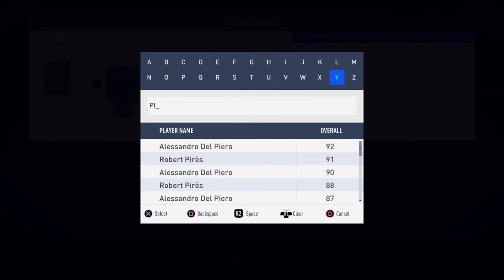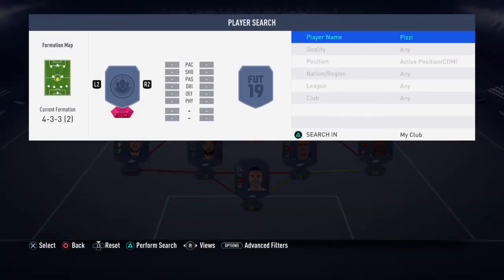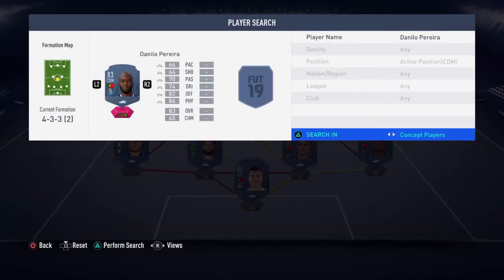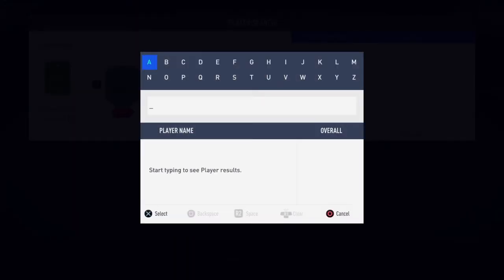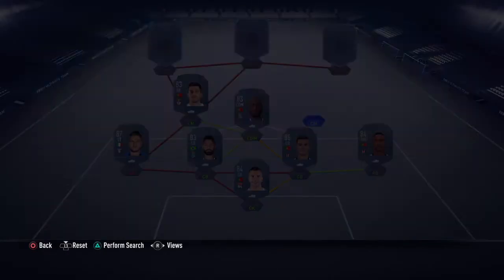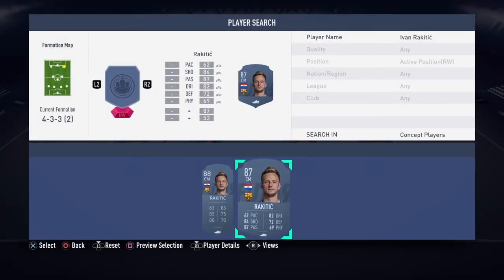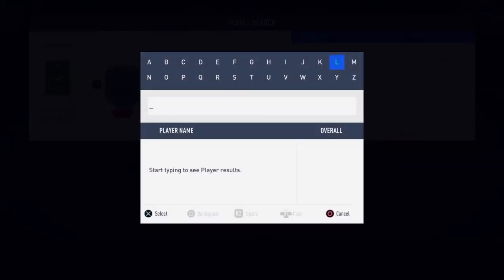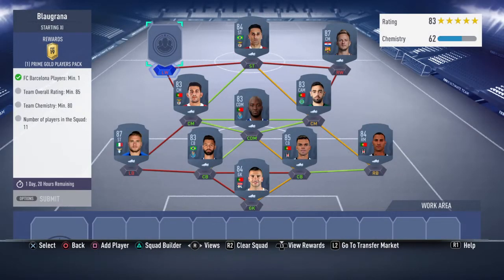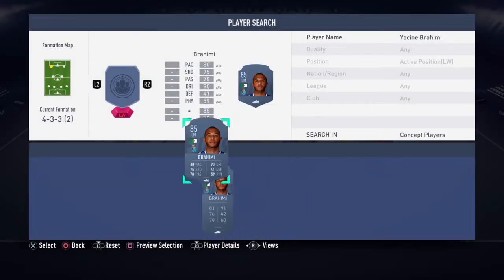The loyalty glitch still works up to date, so there should be no problem. We've got Daniel Pereira in the team. Moving to right center mid, that's Bruno Fernandes — 83 rated from Sporting Lisbon. At right wing, Rakitic — his normal 87 rated card. Then Jonas from Benfica with his normal card, and at left wing to finish it off, Brahimy at left mid.